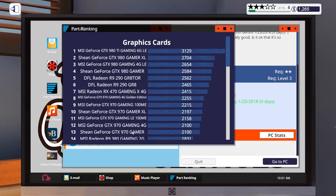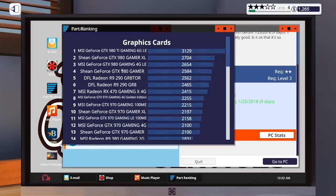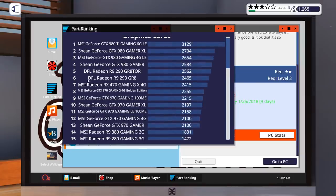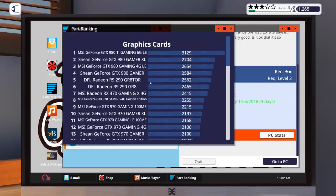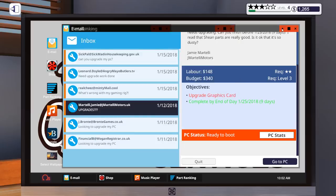If we go over to part ranking, we can see that the R9 290 GR8 is ranking 6. That's quite a decent card and you can see there are ones above it. We could just go for the very next one, which is the Radeon R9 290 GR8, which is only slightly improved — probably less than 10% — so maybe a bit of a false economy. Let's see what we can get.